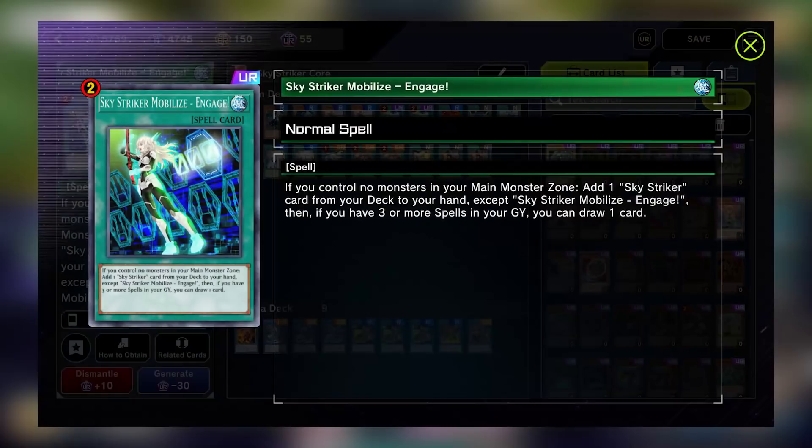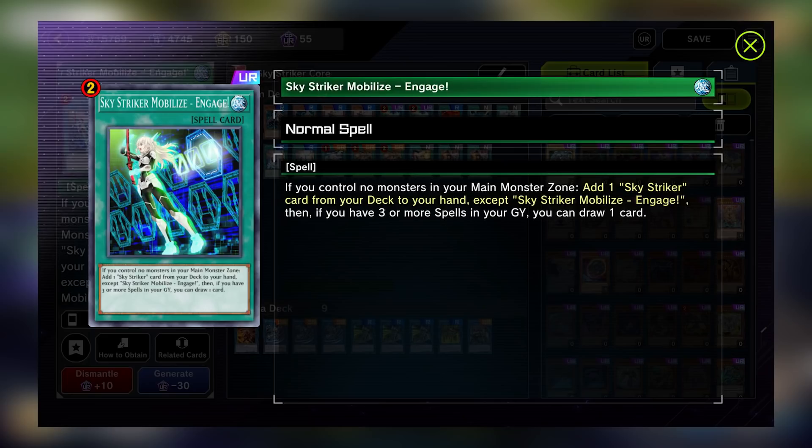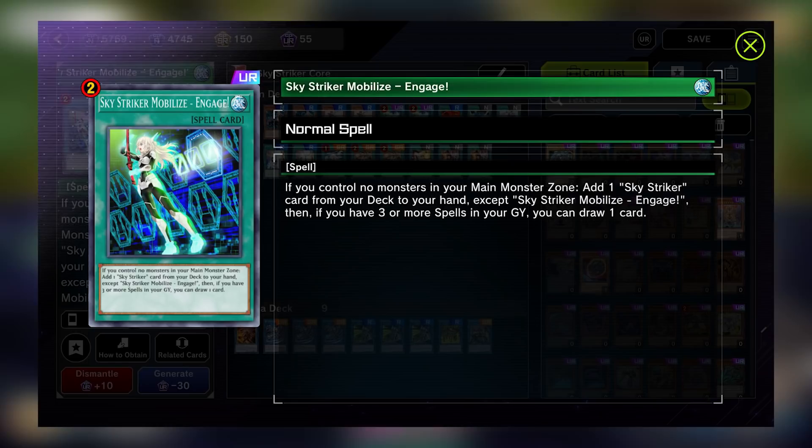The second clause is: if you have three or more spells in your graveyard, do this bonus effect. You always want bonus effects. What the card does without three or more spells in your graveyard, we'll refer to as the plain effect. Engage lets you search for and add any other Skystriker card from your deck to your hand. This is strong because all of your Skystriker cards have powerful effects, but this card gets especially ridiculous with its bonus effect, and that is to draw one card if you have three or more spells in your graveyard.